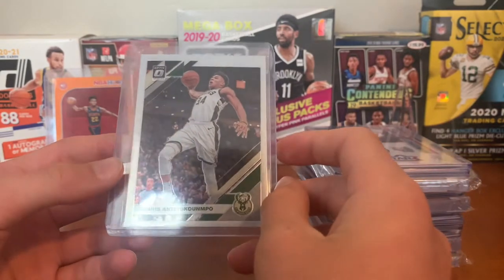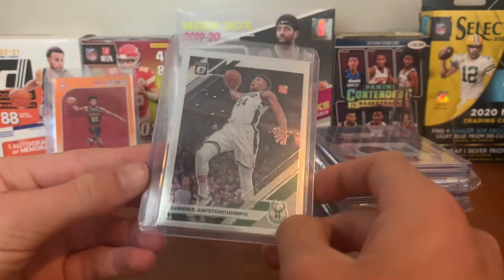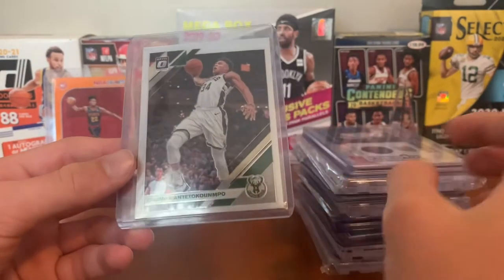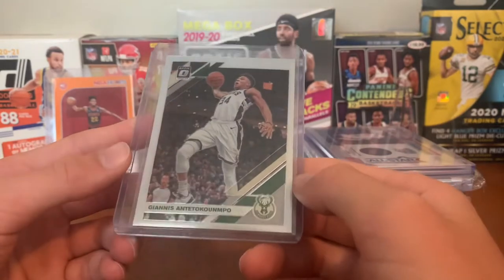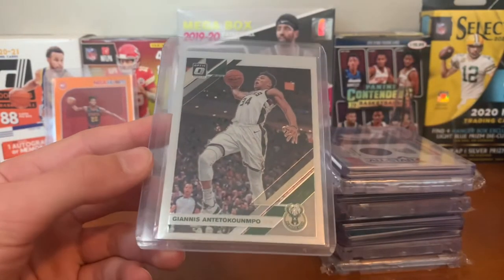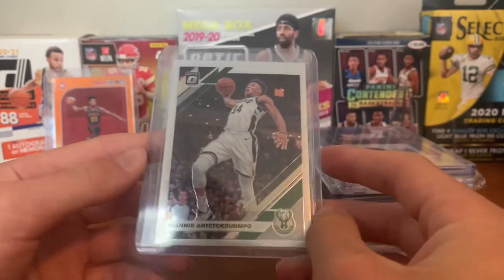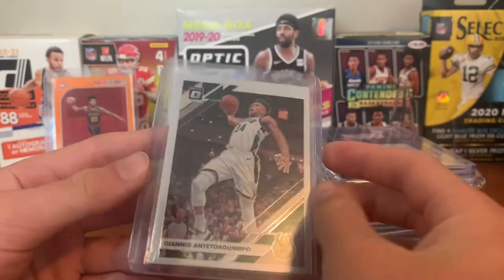For the Bucks we have Giannis. They're in the Finals now — they lost Game 1, which is sad; I want them to win so bad. Giannis cards are pretty cheap and for some reason I don't really pull many of his cards. I'm gonna try to get a PSA 9 card of him. Very sweet card — it's just a 2019-2020 Optic base, but still a cool card with a cool picture of him about to dunk on someone.